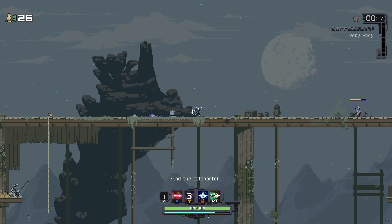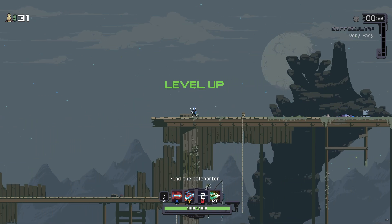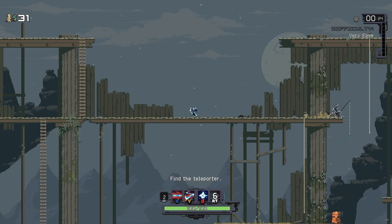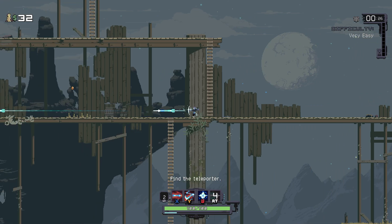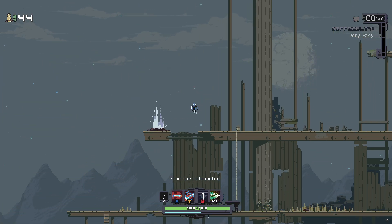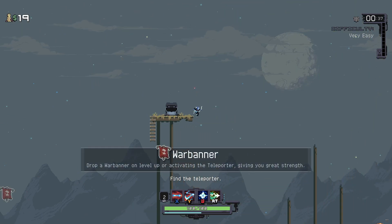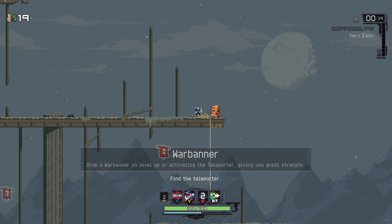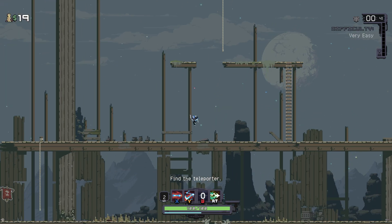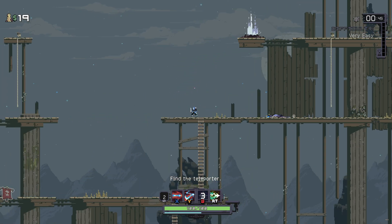She has a boomerang that bounces between enemies, a blink as her movement ability, and then this big arrow that goes through everything. None of her initial kit has been changed for Returns from the first game, which is honestly for the best — they're adding new stuff as secondary skills, so they're options now instead of replacing things.